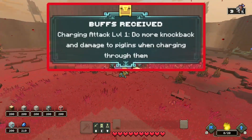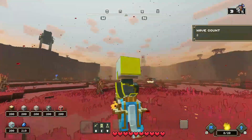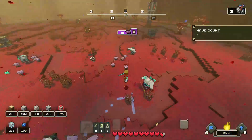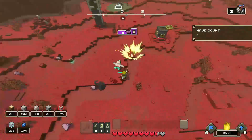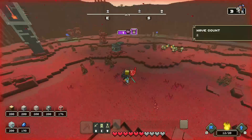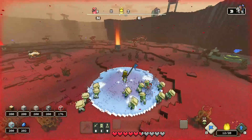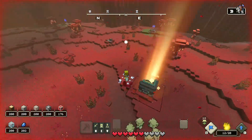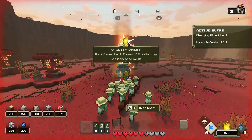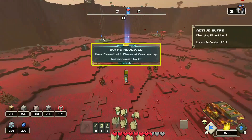The mobs you should look at, I'll show you soon. In the second wave, you don't do anything except spawn some zombies in. You're just gonna charge and bash into the mobs — don't bother with the buildings at all, as that's just a distraction. If you see the flames of creation cap increased by 5, do not use it; it's a waste of resources.